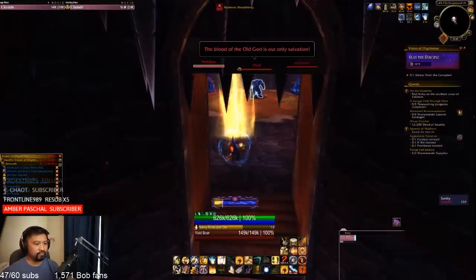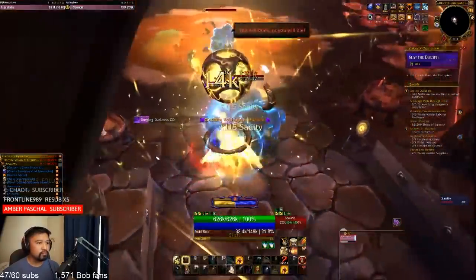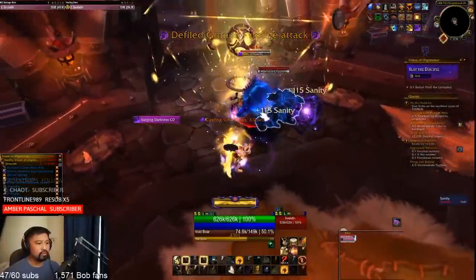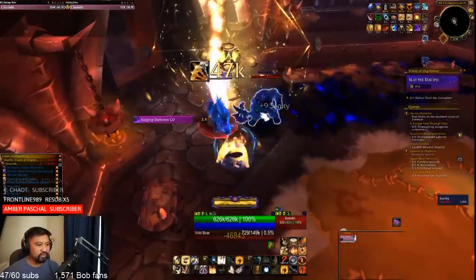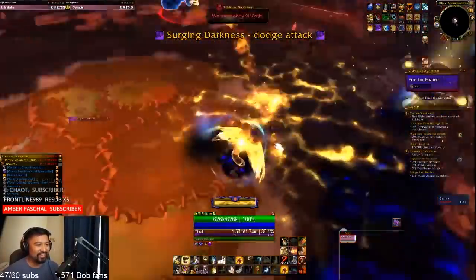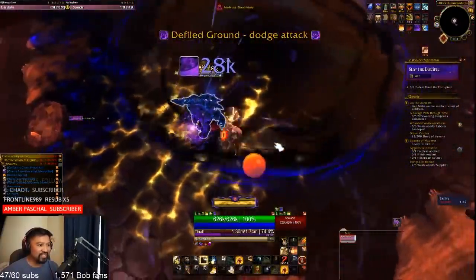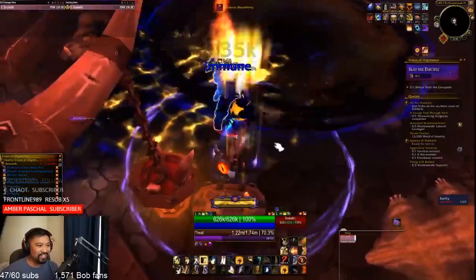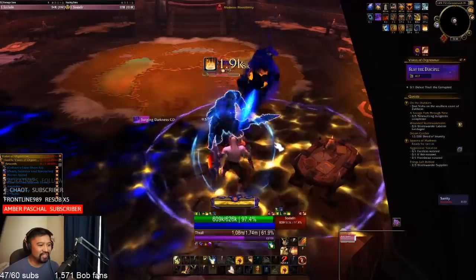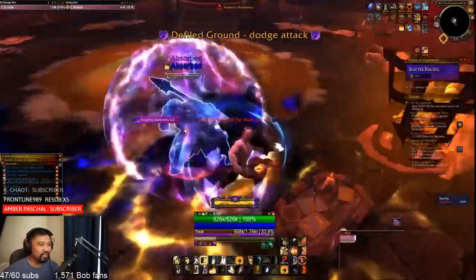Finally, it's time to take on Thrall and Elaria. I'm going to talk you through the encounters as if you're going for a full five-chest run. Thrall is accompanied by two Void Bores, which you should focus on first to avoid their sanity-draining attacks. Apart from his usual abilities — Surging Darkness and Seismic Slam — he also casts Hopelessness, which you have to run into a gold orb for. He also casts a shield that you need to break to avoid taking sanity damage. His most dangerous ability is arguably Defiled Ground, which leaves a trap on the floor that persists through the whole fight. Burn him down quick before you run out of sanity or run out of room.